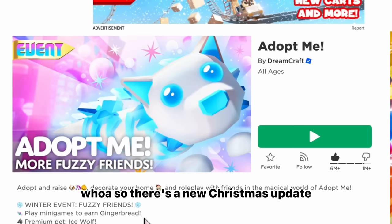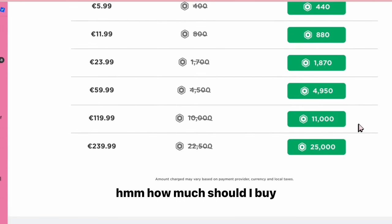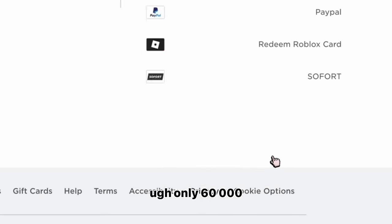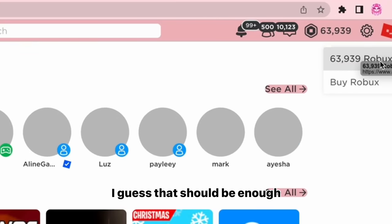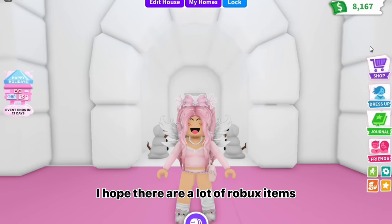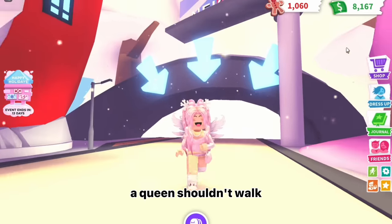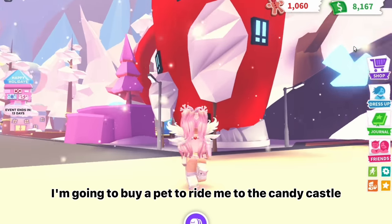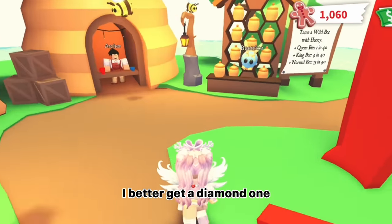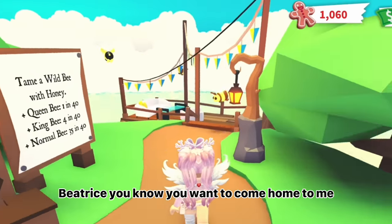Whoa, so there's a new Christmas update — I just know I'll need more Robux for this. How much should I buy? How about 25,000? It's still not enough, but it will do. Only 60,000 — I guess that should be enough. Time to check this Christmas update out. I hope there are a lot of Robux items. A queen shouldn't walk — she should ride. I'm going to buy a pet to ride me to the candy castle. How about a bee? I'd better get a diamond one.